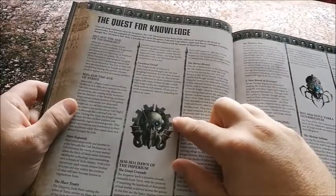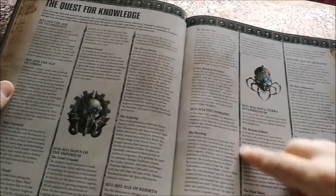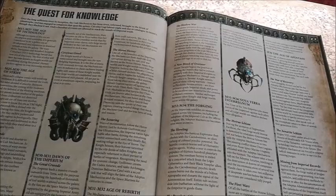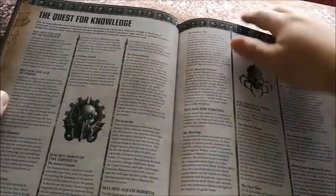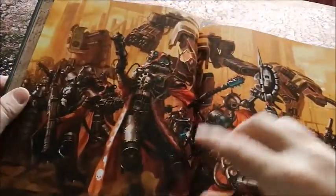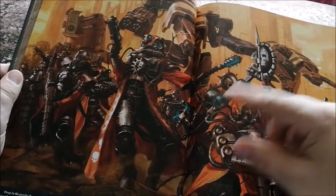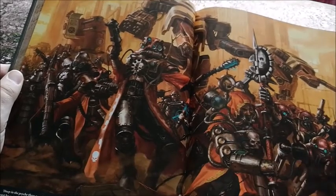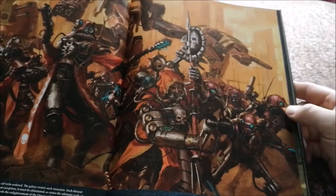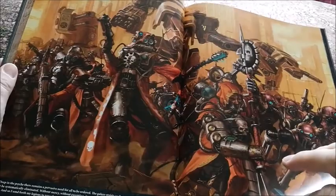As usual in Games Workshop, we have a timeline of some history and battles — worth a read through for lots of interesting background and fluff for your own armies. This goes over two pages. Then there's the picture from the inside cover but now in full colour — absolutely gorgeous. You've got Ruststalkers, Infiltrators, and Titans in the background which just look great.